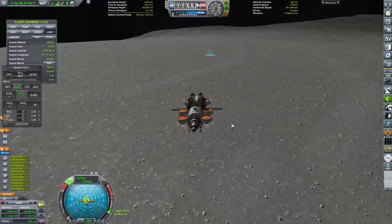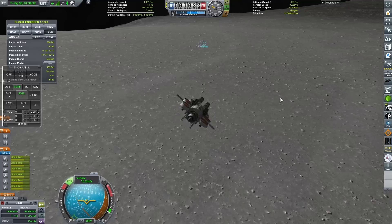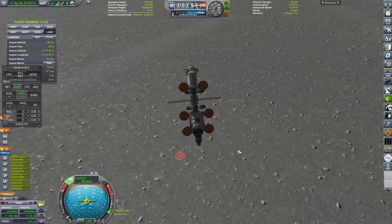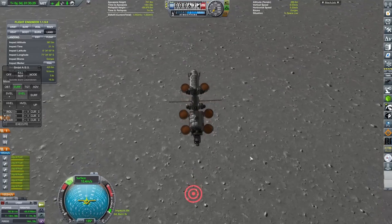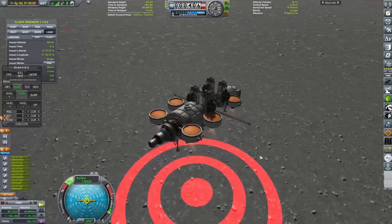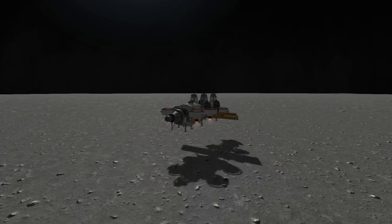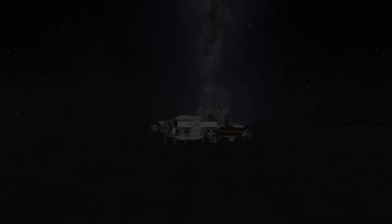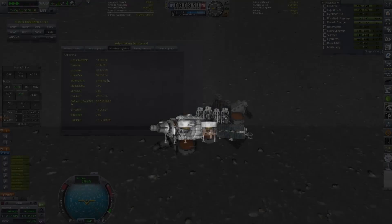We're just building them at the space station and then sending them down to the surface. The last one that we sent down, we did break off a solar panel unfortunately, but it doesn't really matter because we've got that ginormous nuclear reactor on the end that will provide more than sufficient power to run these miners for years and years. I think I said in the last episode they'll last about 30 years before they ever need refueling, which is great. The solar panels were there just for a little bit of backup power in case the nuclear reactor had some sort of catastrophic meltdown.